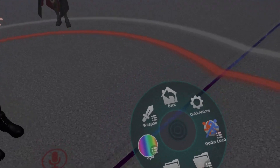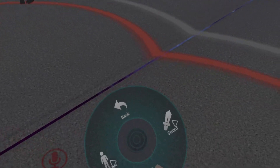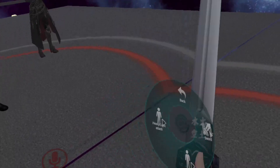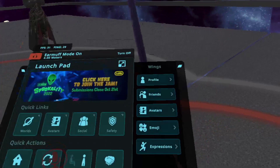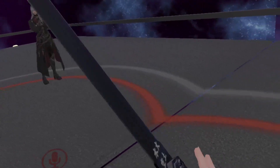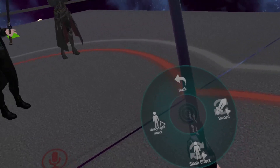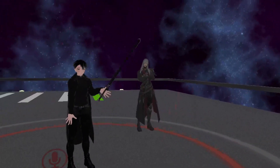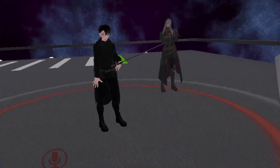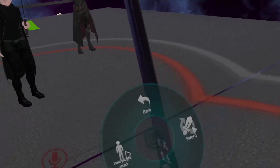We have a sword that uses the VR Labs sword slash system — gotta give credit where it's due. You need to enable the slash effect to do the slash. It makes different sounds every time you slash. If you have both the slash effect and the heavy option enabled, it does the heavy slash. And if you don't want the slash at all, just for RP sake, you can turn it off and just have the sword.